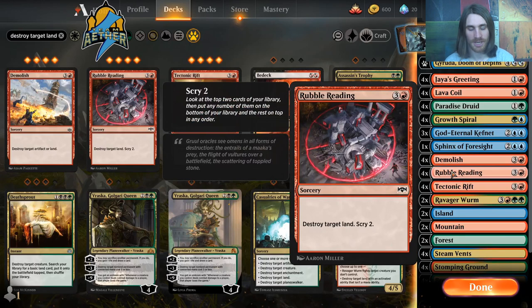For example, if I have Rubble Reading as the first card I reveal for that turn, for 2 mana I get Destroy Target Land and Scry 2. If I happen to have 6 mana going into that turn, Rubble Reading costs 4 — so I get to Destroy 2 Lands and Scry 2 twice.